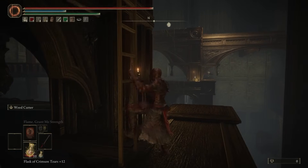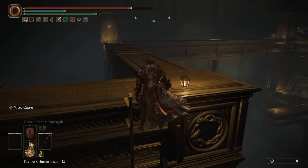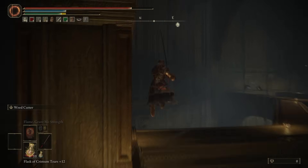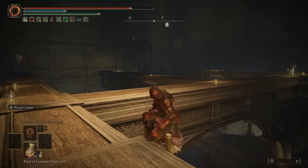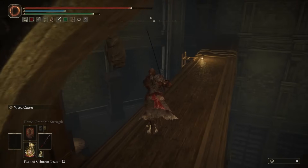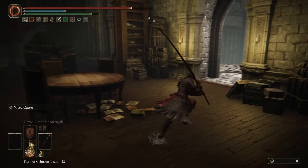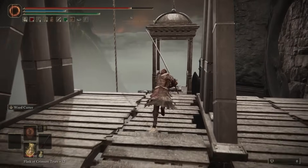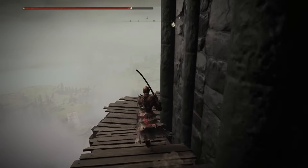From here, follow me as we make our way to a ladder. You'll take a ladder that is directly in front of you. From there, you can jump down on the northern western side, and we're going to go out this exit over here. Then go to the right, and you'll see there's a lift that we can go ahead and use.